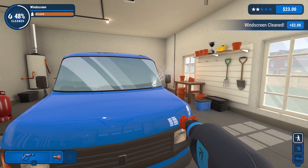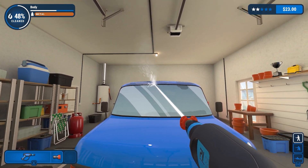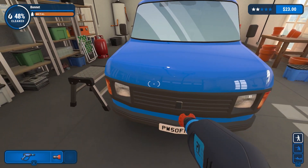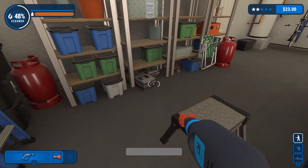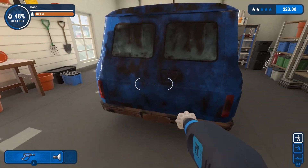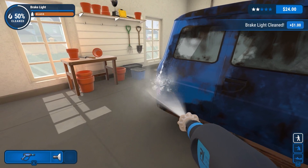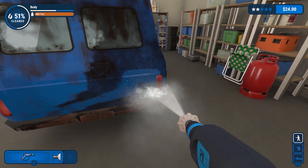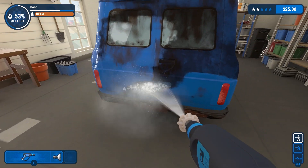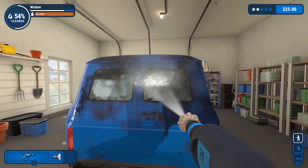All right, let's take a look. Go to the back — go to the rear. The butt side we should be able to just blast with the 40 for the most part, and then take care of that bumper. There you go, light's done. All the tail lights done. All right, remember — work your way top down. Top down, because the water trickles down.